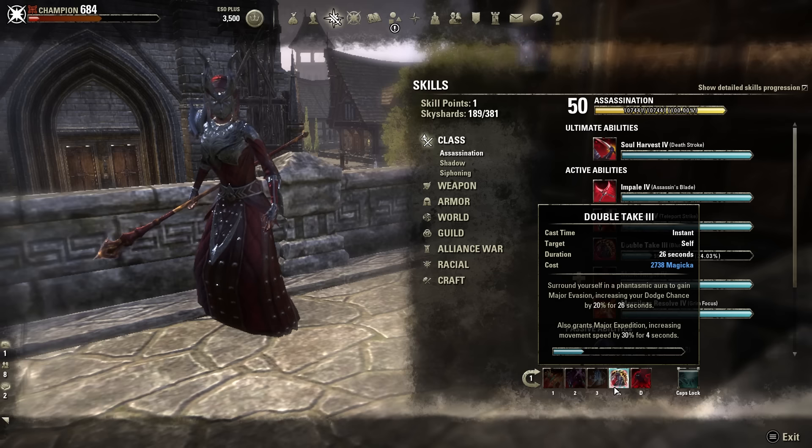The next ability is Double Take. If you're going to run Scoria and run Noble Duelist on one weapon instead of two Elegance weapons, you want it on your Destruction Staff because that's the bar that has Double Take. Double Take is what procs your Noble Duelist set. Major Evasion is by far the best defensive buff you can get in the game, and it has very little to no counters. So this is what's proccing your Noble Duelist for you.